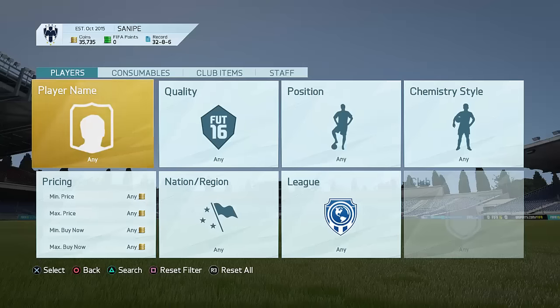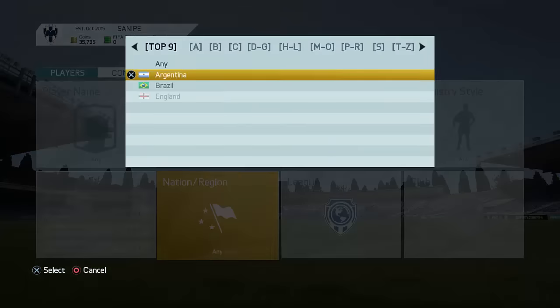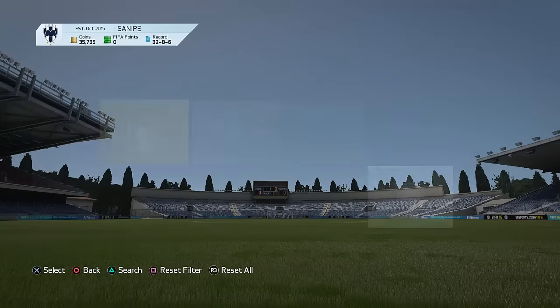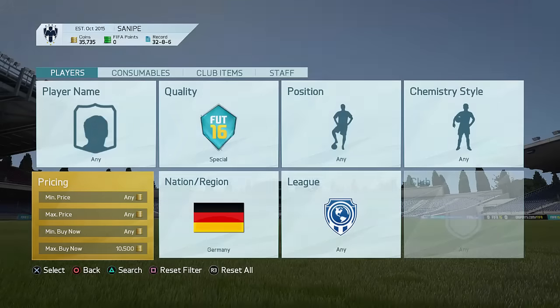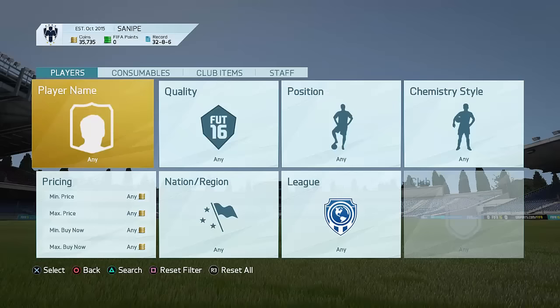That's the items for this week. The sniping method I'd recommend right now is a maximum buy now of 11,000 coins, go to Bundesliga and special cards. You can try to snipe yourself some awesome German special cards — German inform cards for pretty cheap. Sometimes you're going to be seeing cards like Seedler for really cheap, like 10k, which is not too bad. Anyway, thank you so much for watching this video — I'll catch you guys in my next one tomorrow. Peace out.